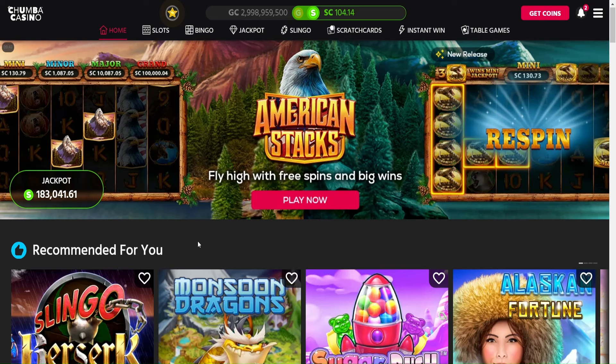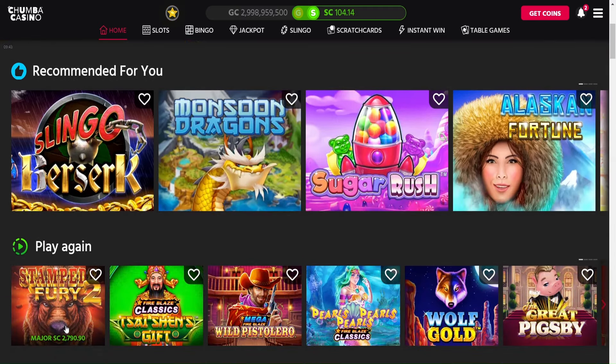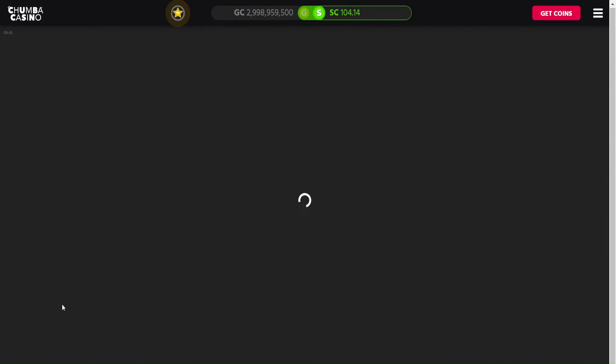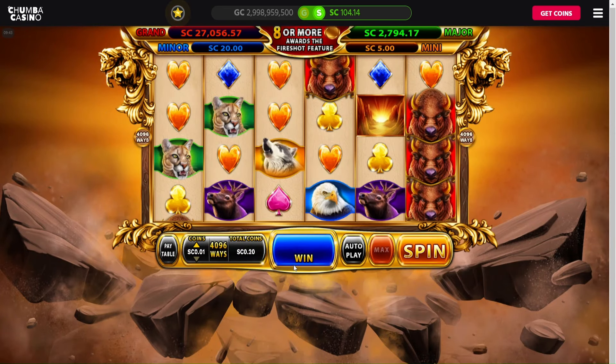Hey everybody, thank you for tuning into a brand new video! Today we are going to chase a jackpot — we're going to try to chase the major on Stampede Fury 2. I loaded in 100 sweep coins. I was playing earlier this morning and the grand was at 159,000 sweep coins, and the major was at about 5,000, and those two just got hit within two or three hours of me not playing.